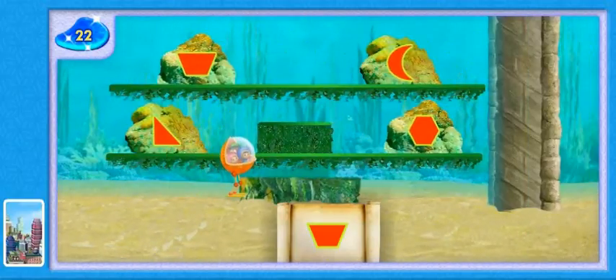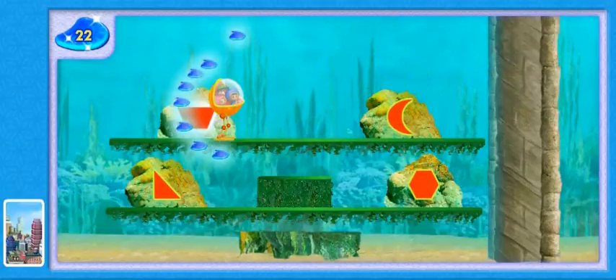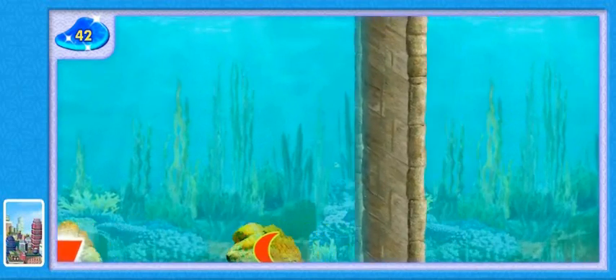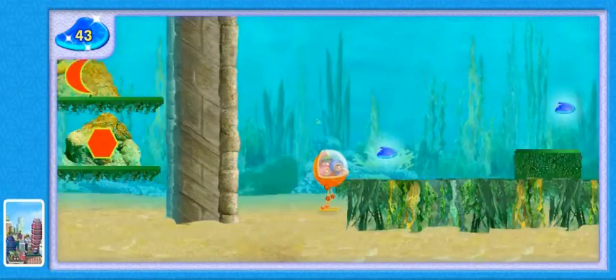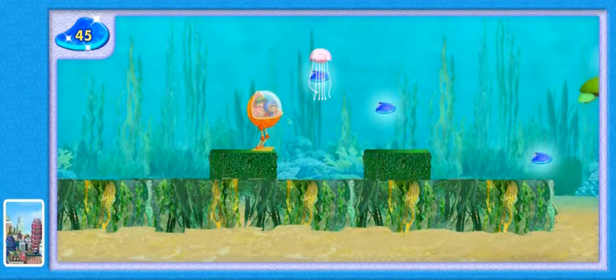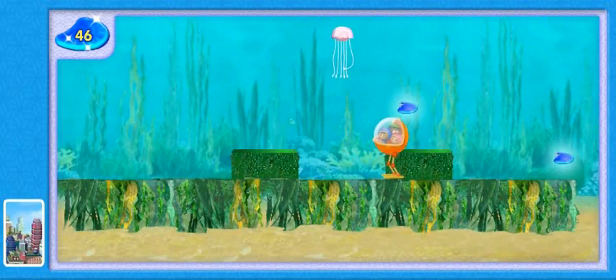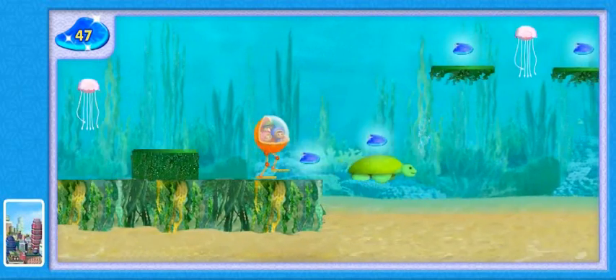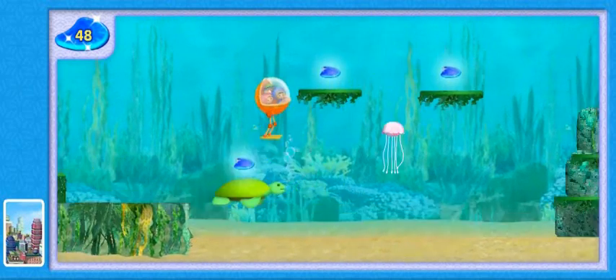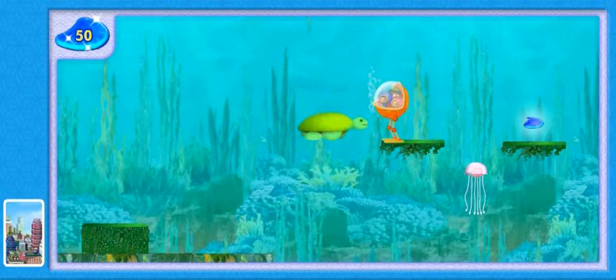Uh-oh! It's one of Squiddy's giant walls! To get over the wall, super shape matching! You found a trapezoid! Nice jumping! Look out for Squiddy's jellyfish! Use the arrow keys to go under it when it goes up!